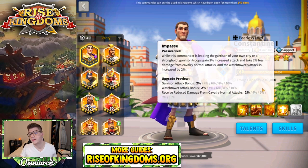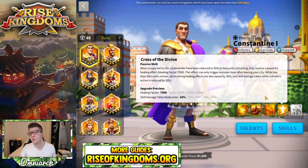His fourth skill gives you a 15,000 healing factor once per hour after your army leaves the city. However, when you have less than 50% of units remaining, healing effects are decreased by 30%, but skill damage taken while the shield is active is reduced by 40%. So there's a negative to being under 50%, but also a bit of a positive — a very interesting skill.